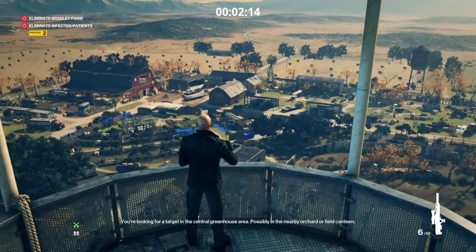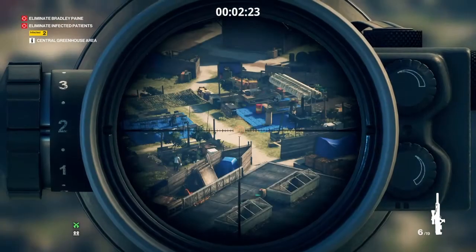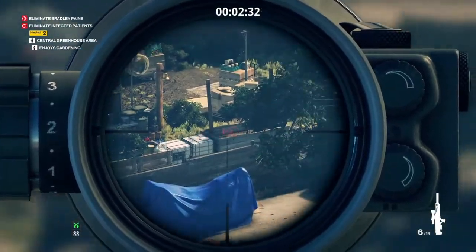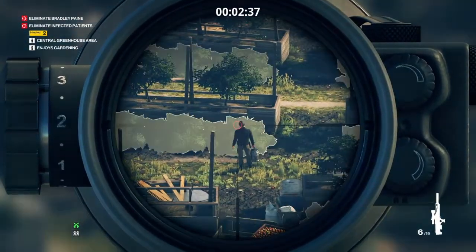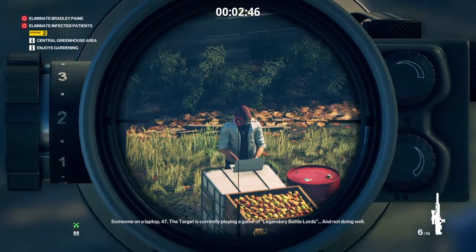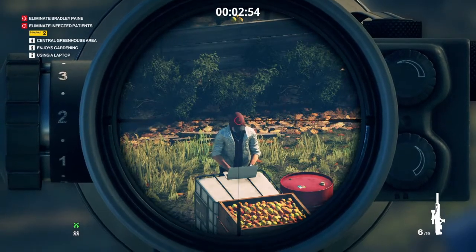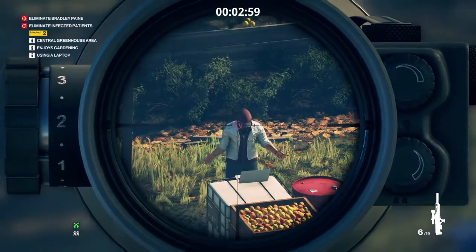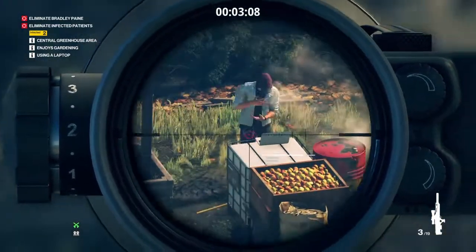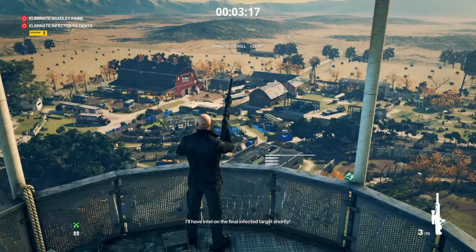You're looking for a target in the central greenhouse area, possibly in the nearby orchard or field canteen. The target has a gardening blog — I see pictures that match the orchard, check for someone taking care of the plants. This should be helpful — someone on a laptop, 47. The target is currently playing a game of legendary battle lords and not doing well. He's on fire. Target down. Excellent. I'll have intel on the final infected target shortly.